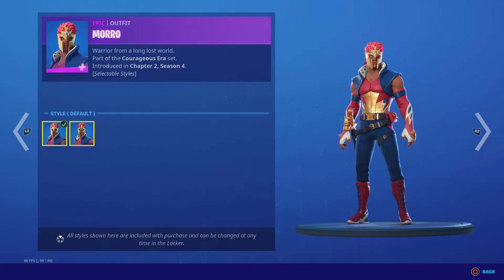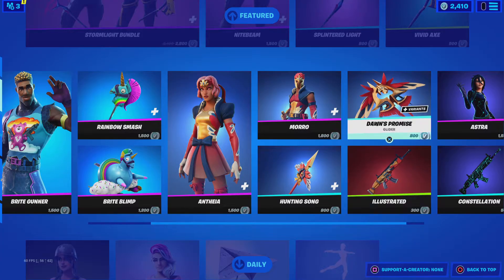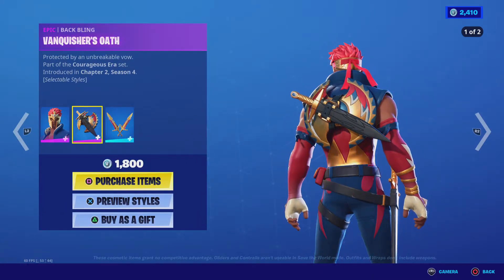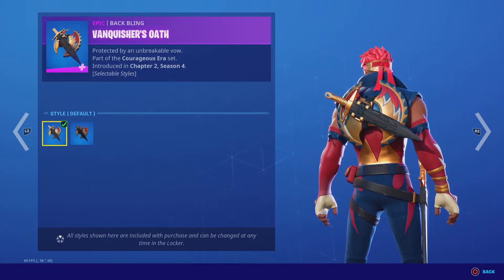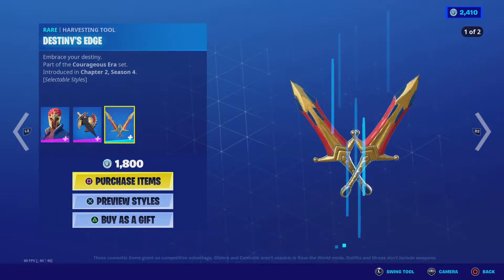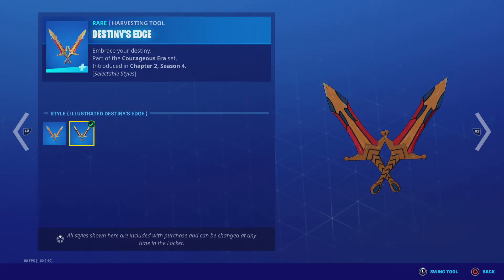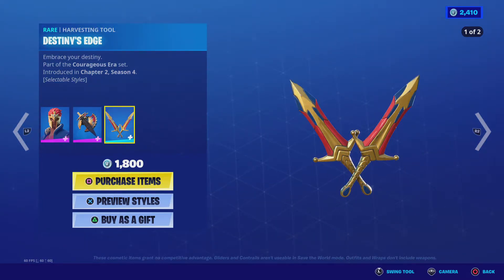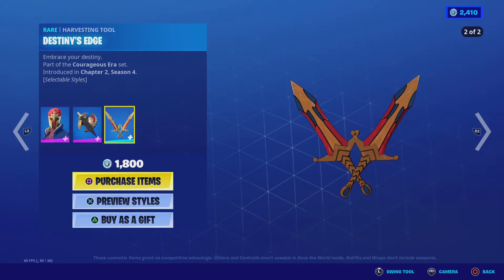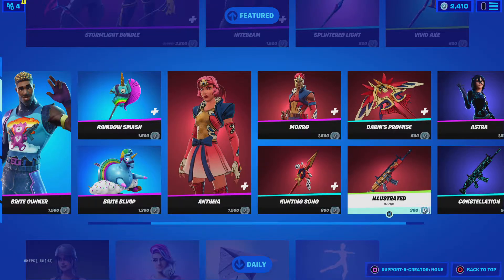Moro — two styles: default and illustrated. Vanquishers Oath — two styles: default and illustrated. Destiny's Edge — two styles: default and illustrated. Here's the swing sound for Destiny's Edge. Illustrated wrap.